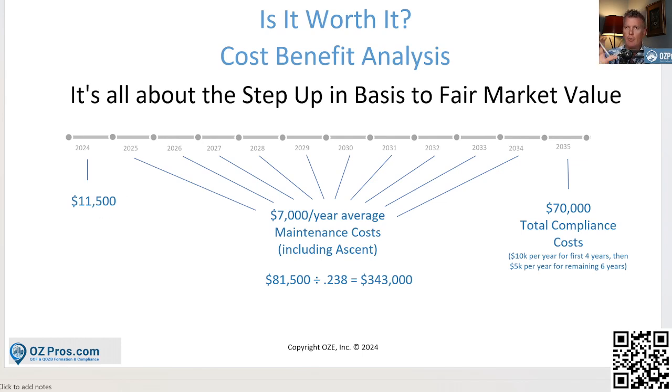We also have a compliance package that includes a year's worth of an account, which you won't have to pay for in your first year because it's included in your setup package. After that, the compliance package is $10,000 a year. That cost goes down over time as you hit your substantial improvement milestone and it becomes literally just pulling bank statements.